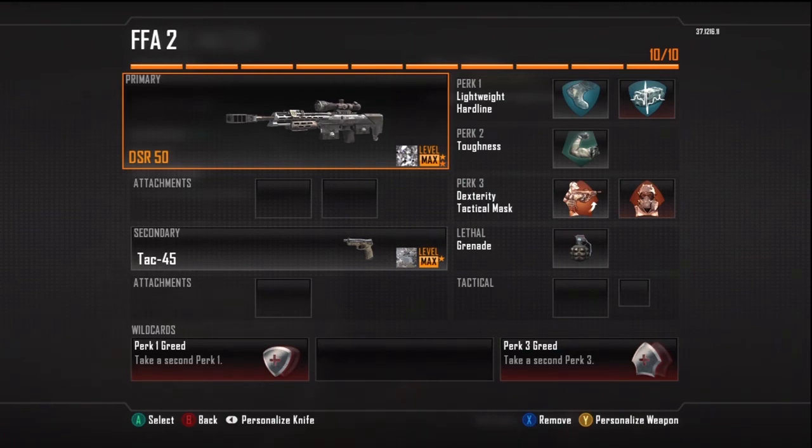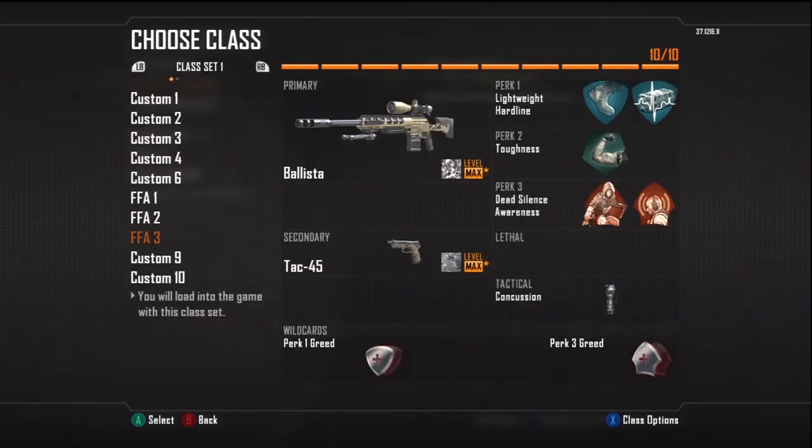If you are using the DSR I do recommend Lightweight — for whatever reason it does feel a little heavier. Class number three, the last class, is going to be a fast-paced sound-whoring one. It uses the Ballista, though you can use a DSR just as well. You're going to be using Silence and Awareness, and concussion grenades to stun your enemies, go up behind them, pistol whip them, and use whatever pistol you want.